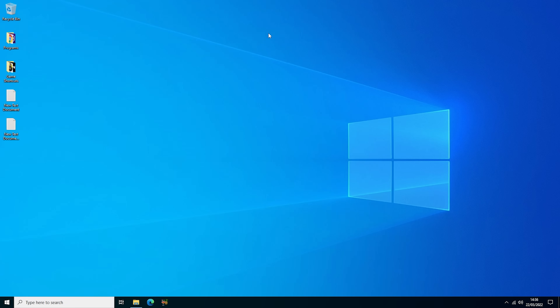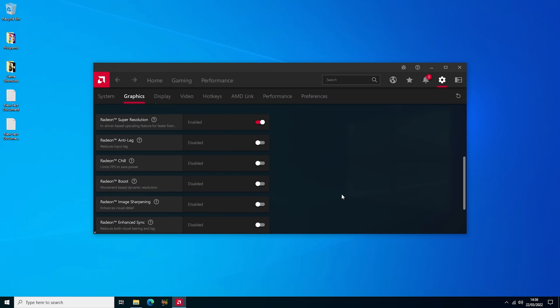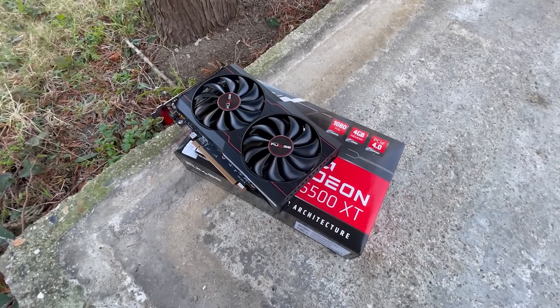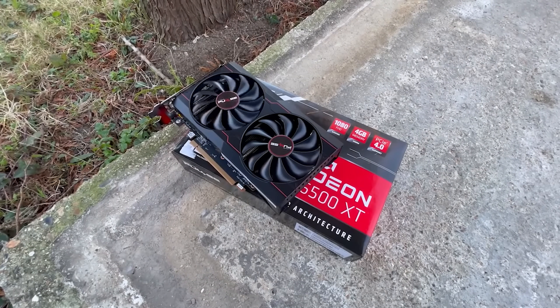Hello everyone and welcome to another video. If you download the latest 22.3.1 AMD drivers and you have an RX 5000 series card or higher, you'll now have access to Radeon Super Resolution. Radeon Super Resolution, or RSR, is an in-driver upscaling feature that can be enabled from within the AMD software. Unlike FSR it doesn't require in-game integration, so it's more widely accessible, but it only works with 5000 or 6000 series GPUs at the moment, so those with older cards can't benefit from it.